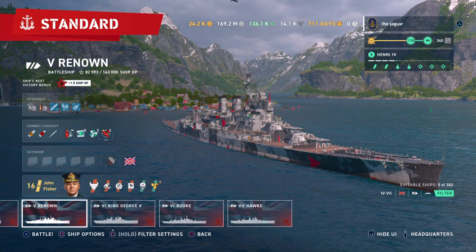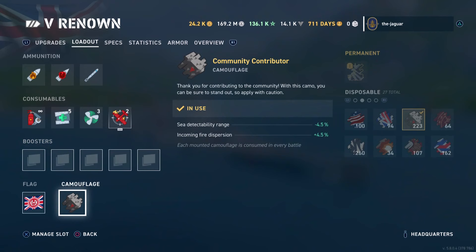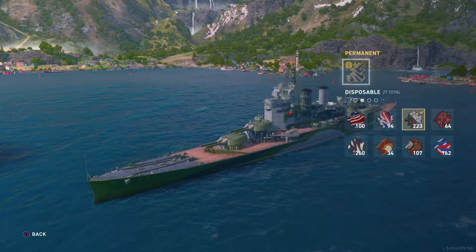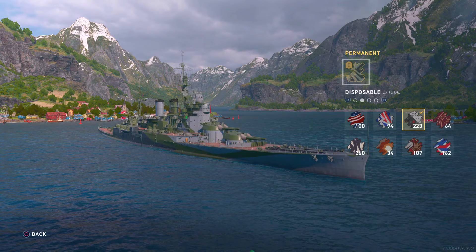There are quite a number of camos available now. There's a permanent camo here that was previously grayed out — it says 75 buckets of paint will create this permanent camo. In the past that was not available, but with this update there are dozens of ships that have had this ability added. A lot of these historical permanent camos are now available for 75 buckets of paint. To preview what the camo would look like, simply hit the L2 button on PlayStation.